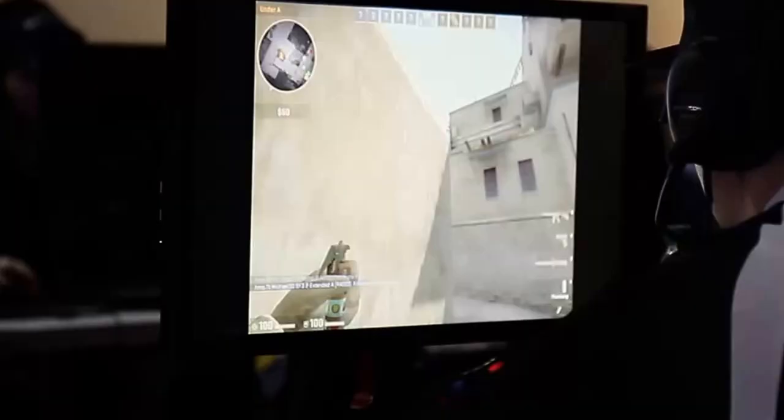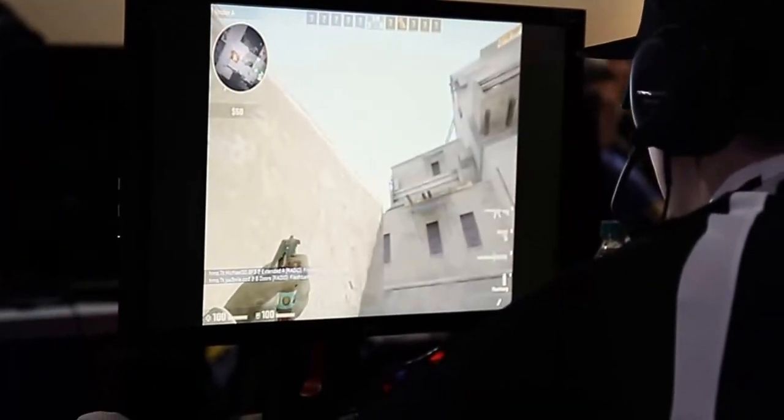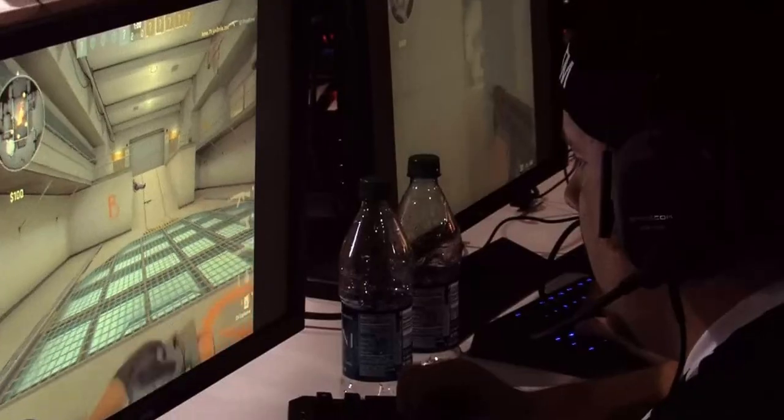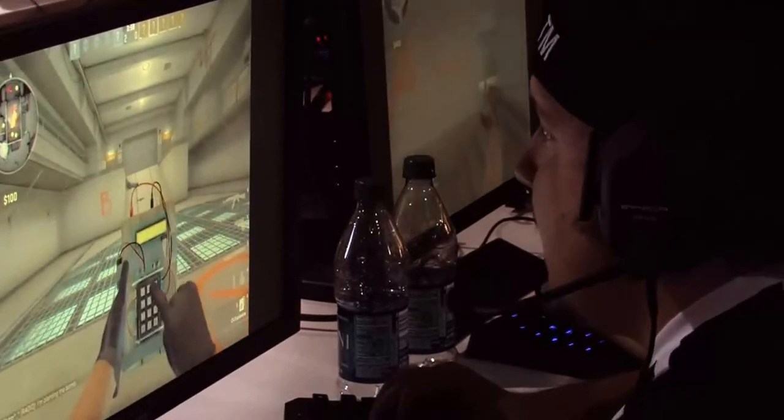My name is Zach T.M. Miller, and I play for Hold Mouse 1. My position would be an entry fragger and or a bomb carrier. I do carry the bomb on some maps, and I do go in first on some maps. It just depends what our strategy is going into and the team we're playing.